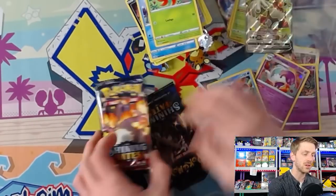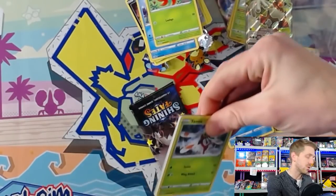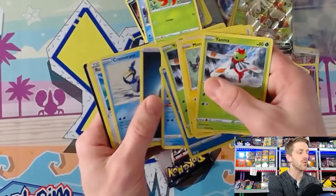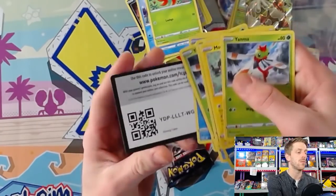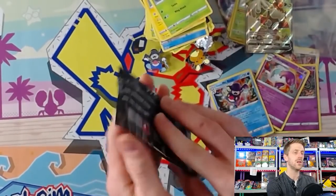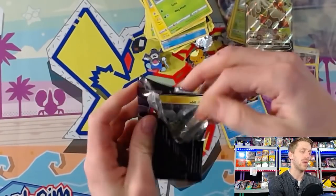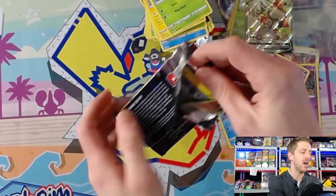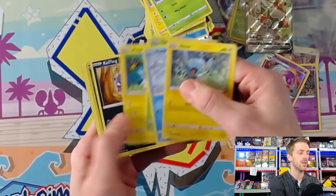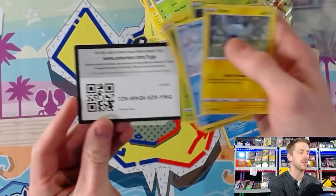If you're looking at completing a master set and have only opened some product, be patient — there's going to be more product coming. The next release is already on March 5th when the mini tins come out, and the Crobat and Dragapult collection boxes. Then Battle Styles is right around the corner after that — we haven't seen allocation numbers yet for Battle Styles. We got a Rowlet reverse holo. All that excitement for the upside-down pack and it brought us absolutely nothing.